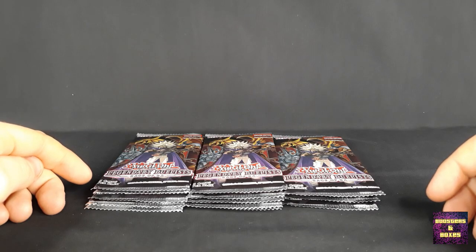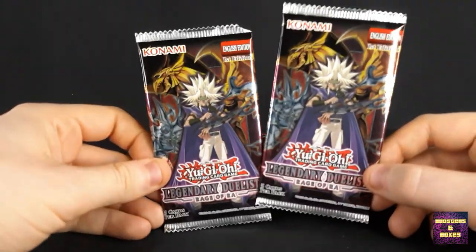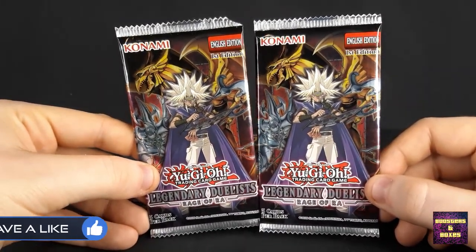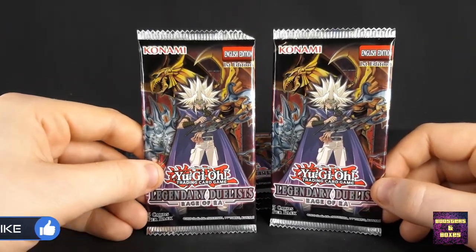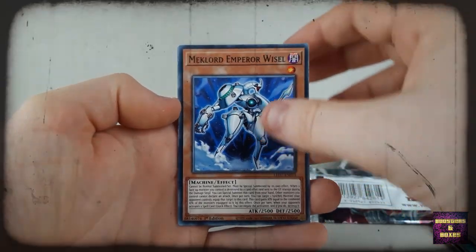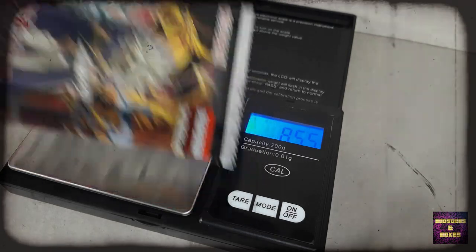Hey everybody, welcome back to new boosters and boxes. Today we've got some more Yu-Gi-Oh cards to open as we'll open 15 packs of the Legendary Duelist's Rage of Ra set. Now I opened an entire box of this set before on the channel and we pulled the one and only Winged Dragon of Ra — Secret Rare, the Ghost Rare. Then I got two more boxes.